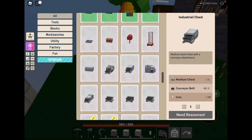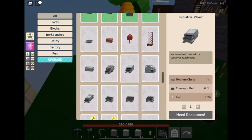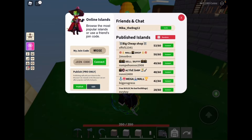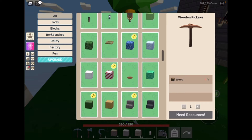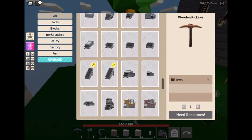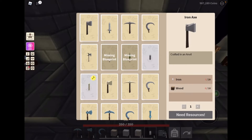You can buy a conveyor belt at the shop. You also need a medium chest, which requires oak planks and iron. You can go to a shop and buy one of those conveyor belts — I bought mine just by going to a shop.